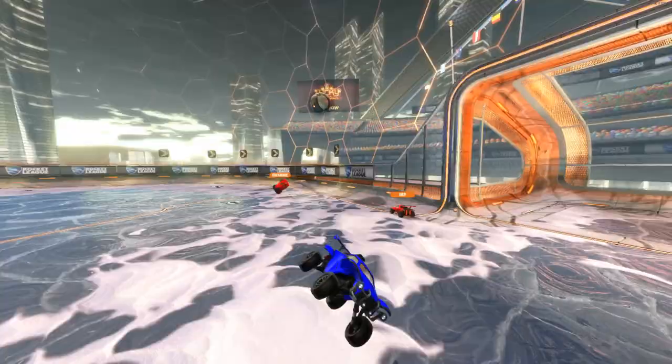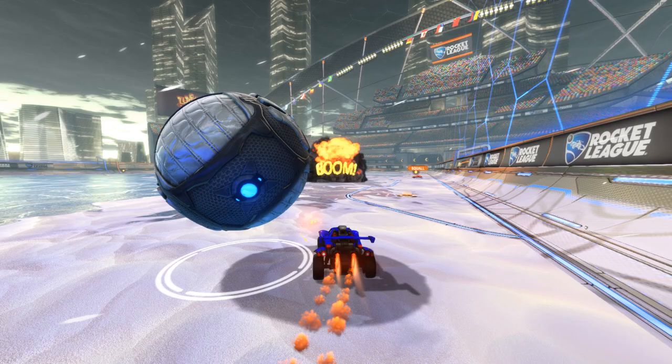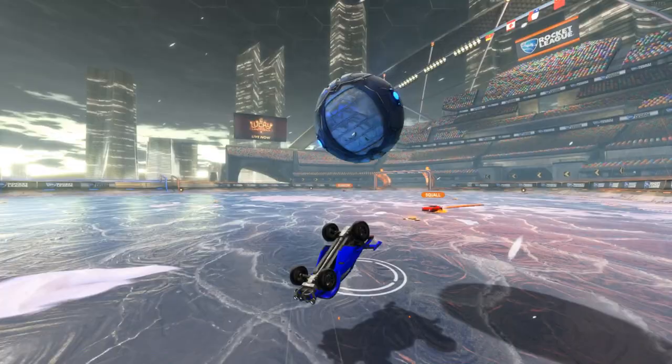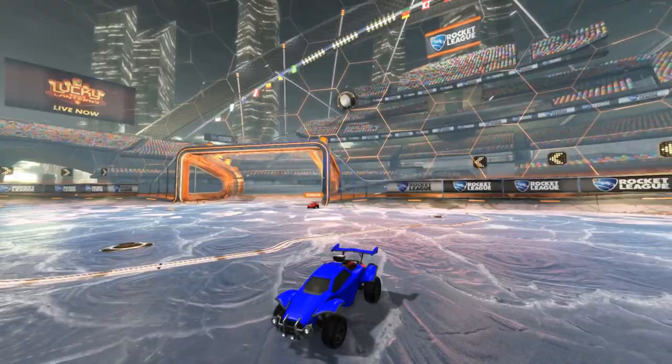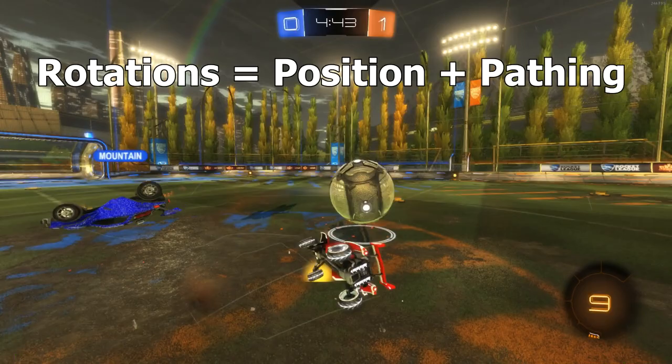Taking another look at that same clip — moments like these are when near post rotations can get you in trouble. This player has no idea if his teammate is rotating near post to make another play at the ball or simply rotating back. Consistently going far post can help immensely with your team's decision-making and reducing hesitation, so that if you do go near post, your team knows clearly that you're cutting rotation and attempting another play at the ball. Rotations come down to two parts — positioning and padding — and far post rotations will help you immensely in improving your padding.